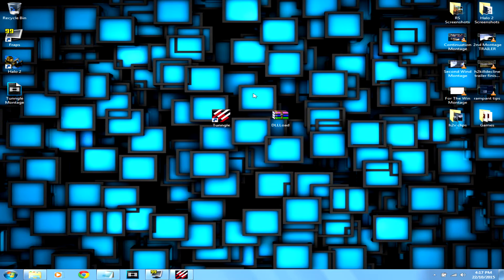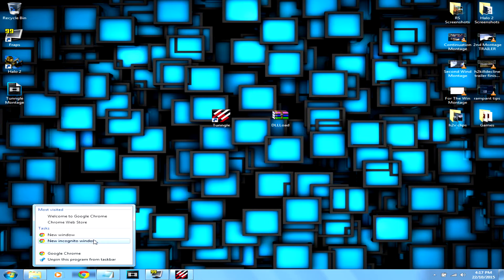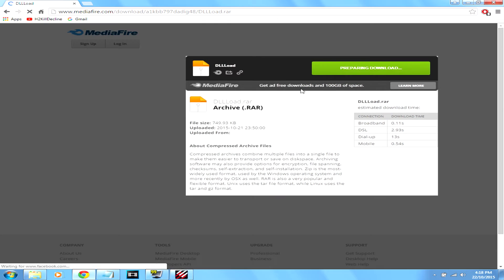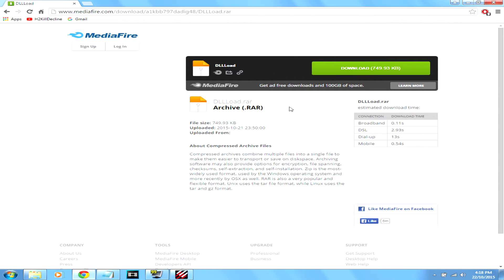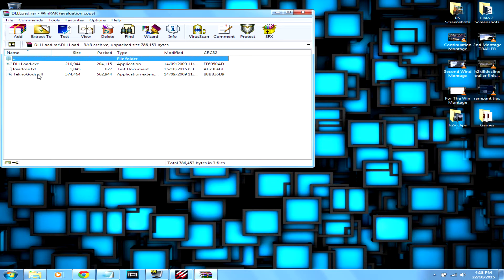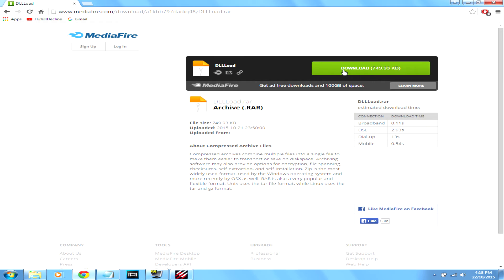Next, go to the description - there will be a link to a MediaFire site to download DLLLoad. Copy and paste it into your browser, then click download here - it should only take a few seconds. Before you click download, disable your antivirus, because there is a file in here called technogods.dll that is picked up as a virus by most antiviruses. I can assure you it is not a virus. So disable your antivirus and download it.